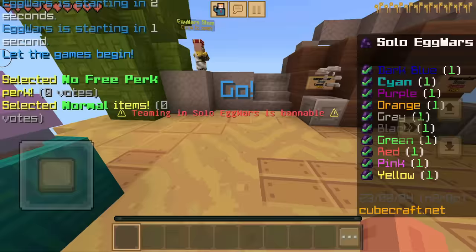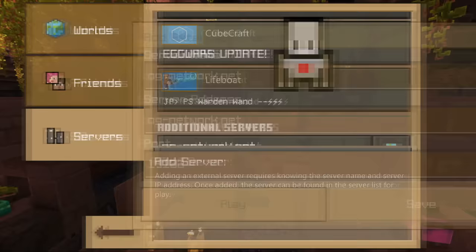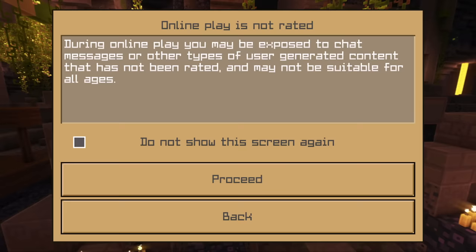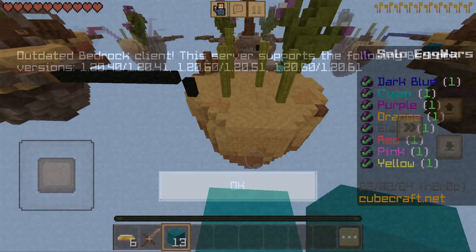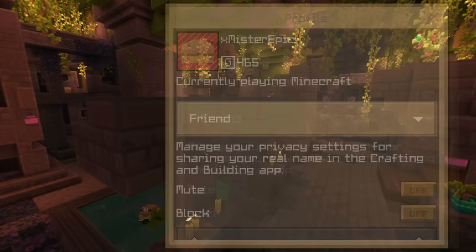Everything is entirely playable. You can even connect to Java servers using Geyser. I added my server og-network.net, which is Bedrock compatible, and I could very well join the server. Crafting and building seems to be running on an older version of Pocket Edition. I checked my server's console when I tried to connect, and it did in fact recognise this game as an official Bedrock client. You can even add Xbox friends and it would detect your online status as if you were playing normal Minecraft — they've yoinked the entire Bedrock friend system as well.